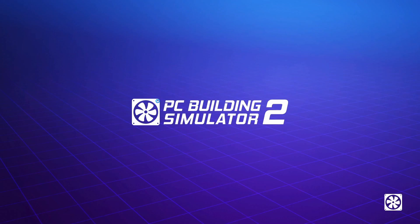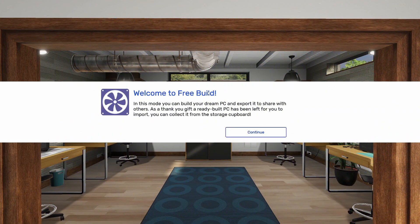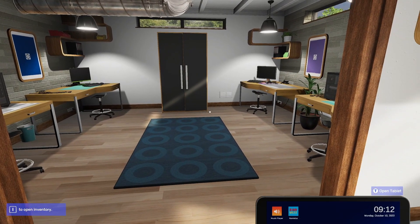It is interesting to see how much has changed from PC Building Simulator 1 — obviously lots of new parts, but also a new workshop, new career mode, and storyline to jump into, which is great. Welcome to free build — in this mode you can build your dream PC and export it to share with others. As a thank-you gift, a ready-built PC has been left for you to import from the storage cupboard.